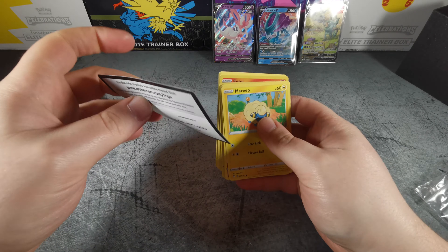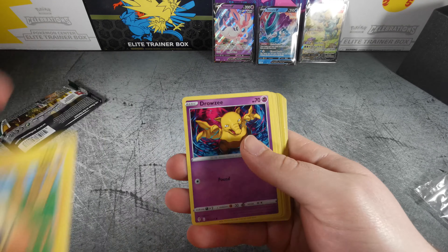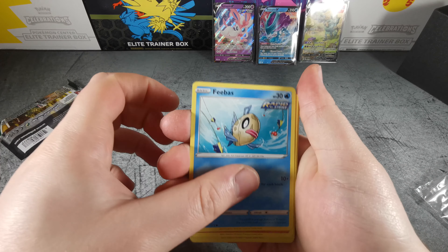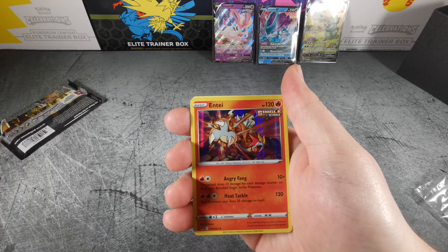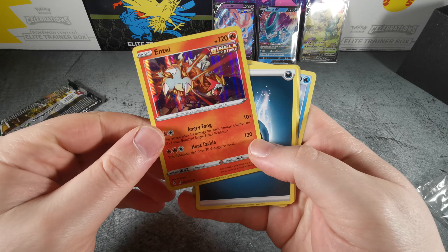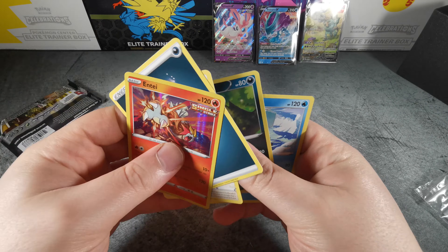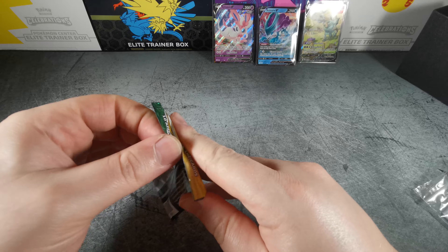What will we finish with? Gossifleur, Fletchling, Scraggy, Hippopotas, Litleo, and a Sylveon V! Gotta love those Eeveelutions — alt arts and stuff like that would be nice too. Take this — oops, sleeves upside down. So we'll recap the hits at the end. Alright, Mareep, Drowzee, Scraggy, Feebas, Hitmonchan, Victini, and an Entei Single Strike — that's just a holo but it's a neat looking one.